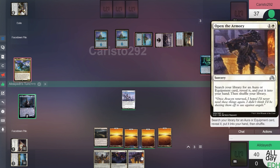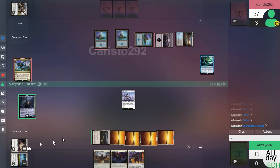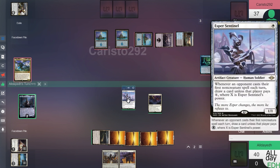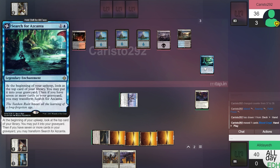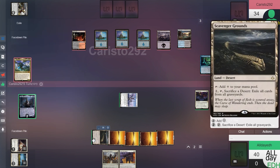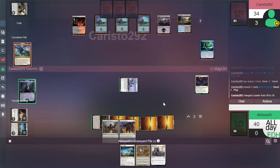Open the Armory. We could play this for two and find an Aura CMC 3. But we'll just play Starfield of Nyx and swing for one and pass. He can put the card in his grave and flip-search — but no, he kept it. We could exile his graveyard with Scavenger Grounds but our graveyard would go too, kind of negating Starfield of Nyx.